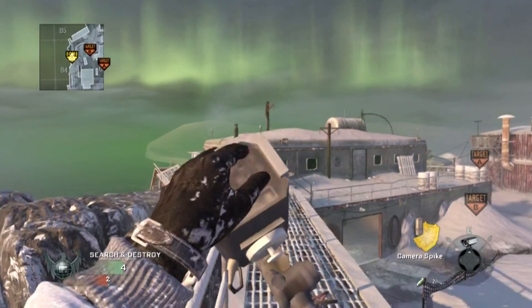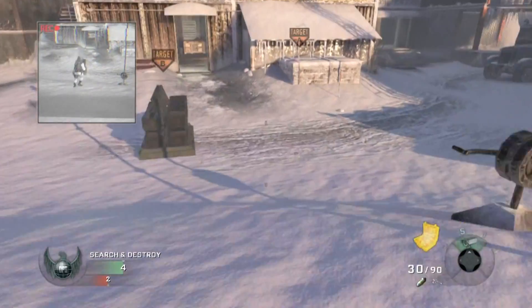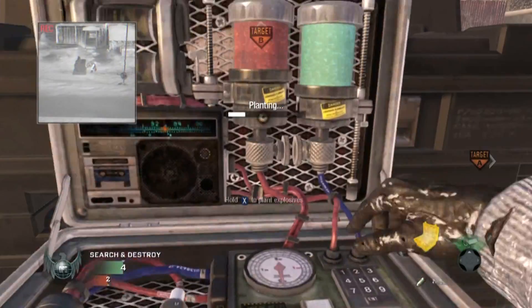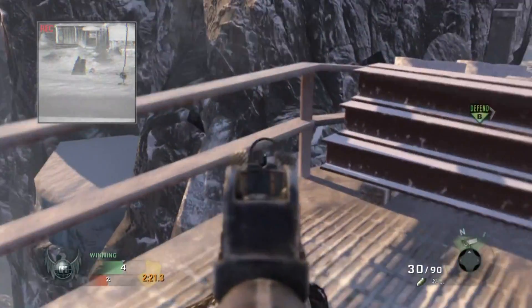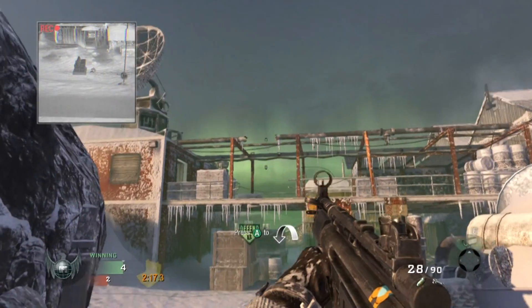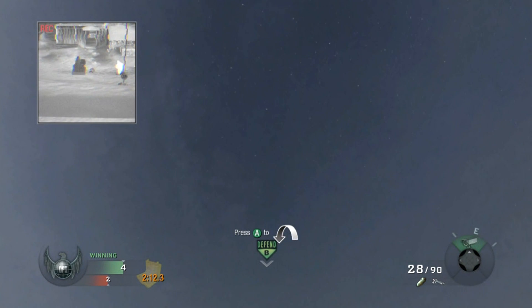Second spot is at the B-bomb. Plant your camera right up here, then hop down and plant it on this side of the bomb. Also, if you don't want to plant it and feel like there's not enough time, you can play with one of your friends — have him plant. You can already be set up with your camera spike, already be in the position, be waiting. Anyway, you just saw where I just shot — that's where you want to wed yourself in between.